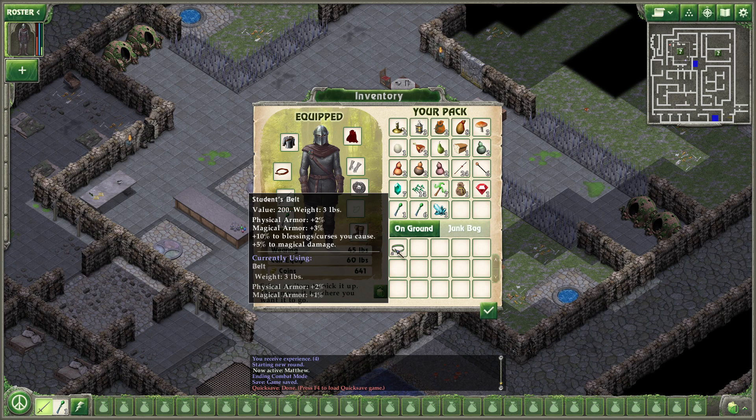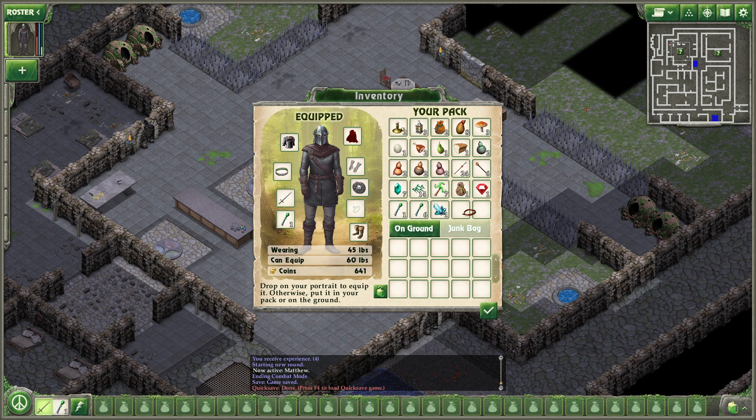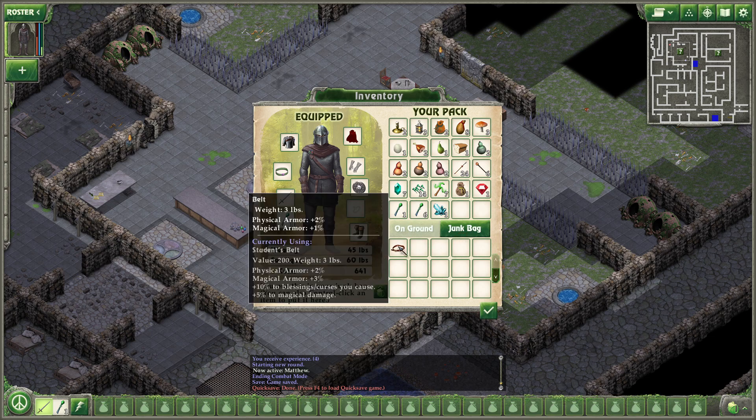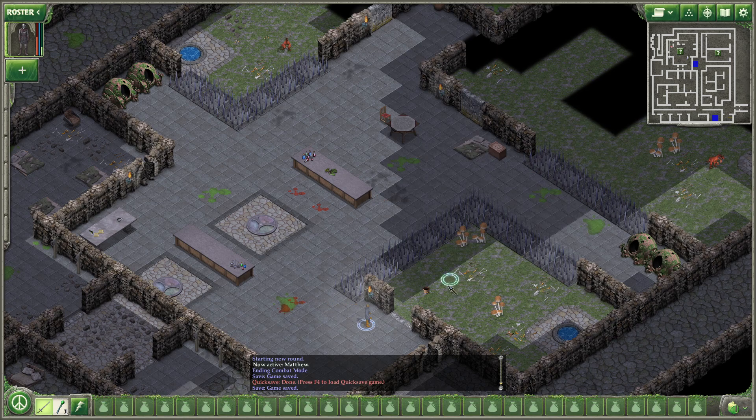Fizz armor 2, magic armor 3, 10% to blessing curses you cause, and 5% to magical damage. Very nice. And this belt — we're on the junk bag. No wonder he was tough — he was using that.